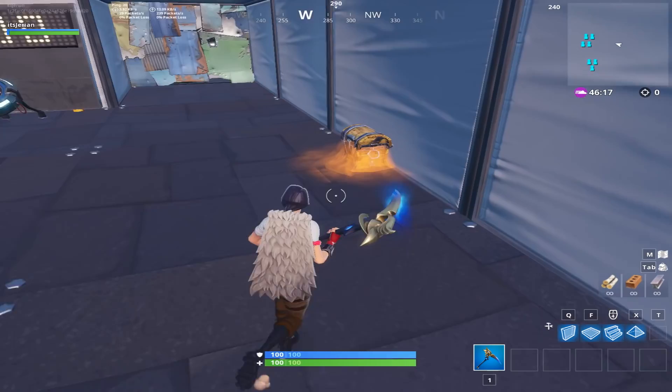When you first start the game, open the chest and you'll get a gold heavy shotgun. Then you can start the timer and you're off to the races.